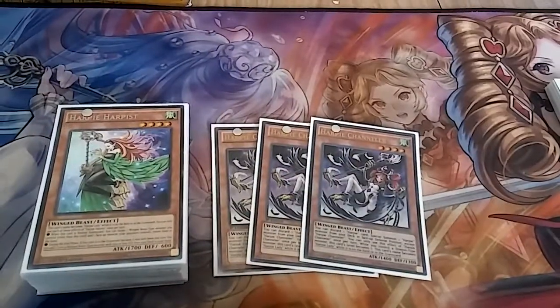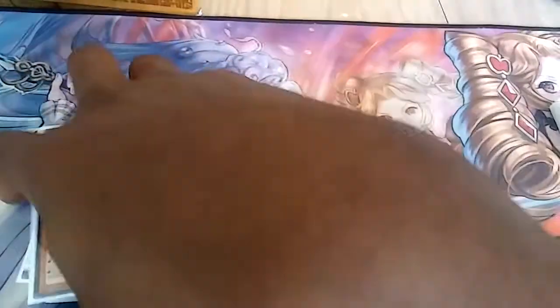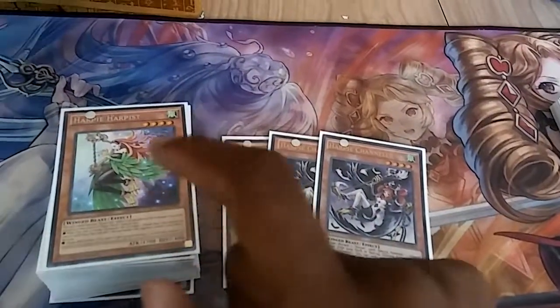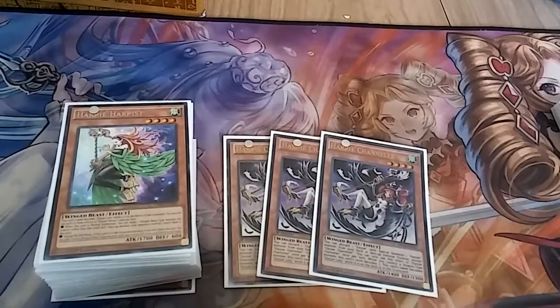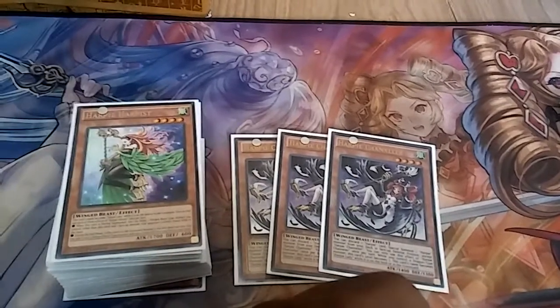Pretty good — used in combination with Harpies. You can use Harpie's Channeler to xyz summon for nothing, get out one of your rank sevens, and you get a plus from her because when she is sent to the graveyard you get one level four Winged Beast-type monster from your deck to your hand. She's so good.